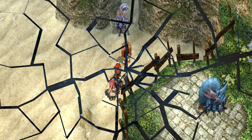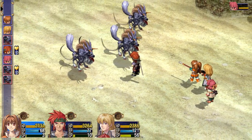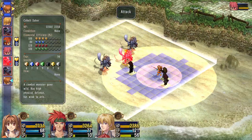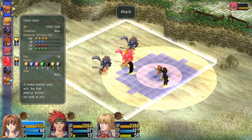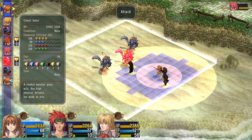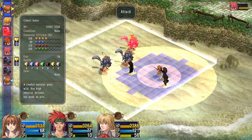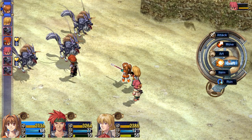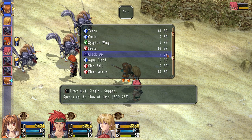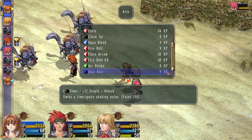Okay. Cobalt Saber? Yeah, they're Cobalt Sabers. A combat monster gone wild — has high physical defense but is weak to arts. So we have to be careful. Another thing to note about these things is that they are buffers as well, so they buff each other.